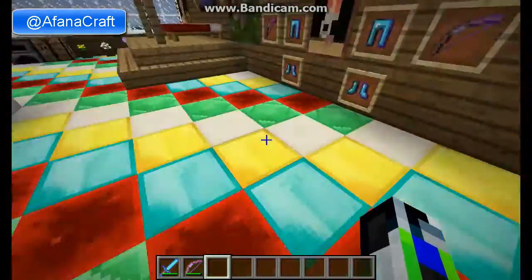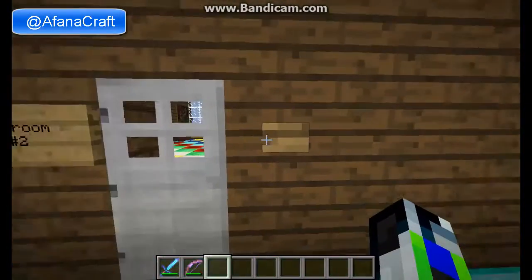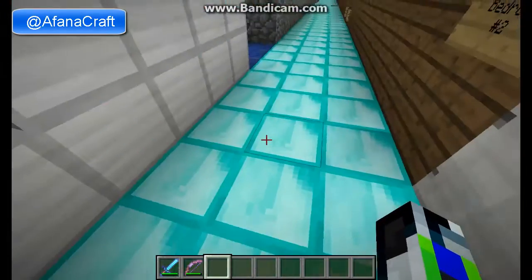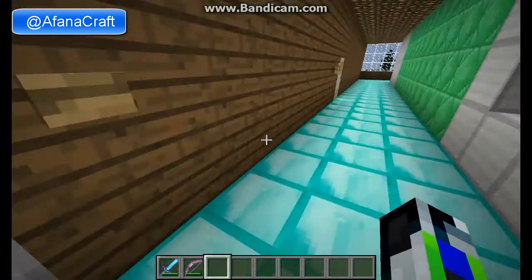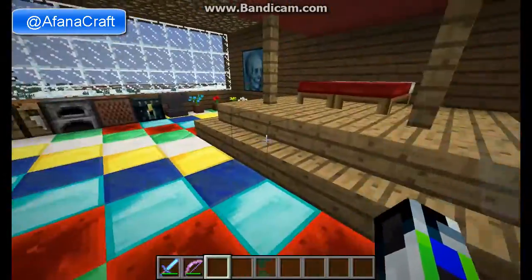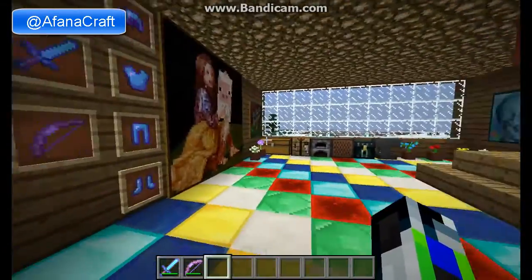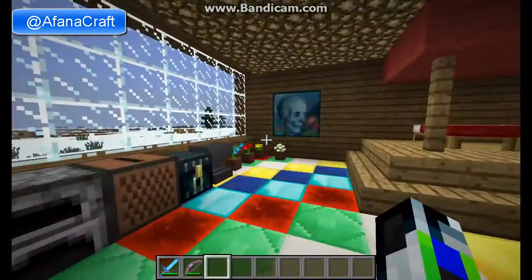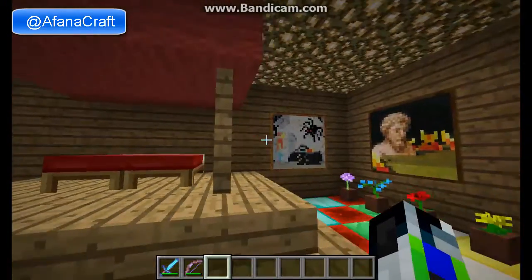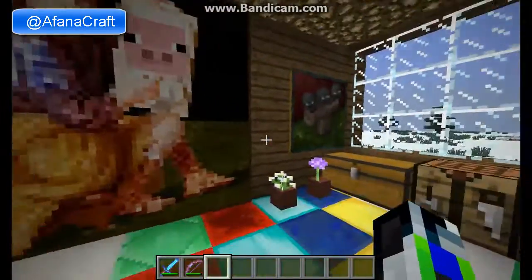I really like this design I did on the floor using all these different blocks, because no one in their right mind is going to build a house this big in survival — no one. Because no one has this much valuable stuff. They might only have enough to build this one room, much less the whole building. This one is a lot like the other one, just only one of these things, with a different color of wool on top. Both ones have full sets of armor and everything.